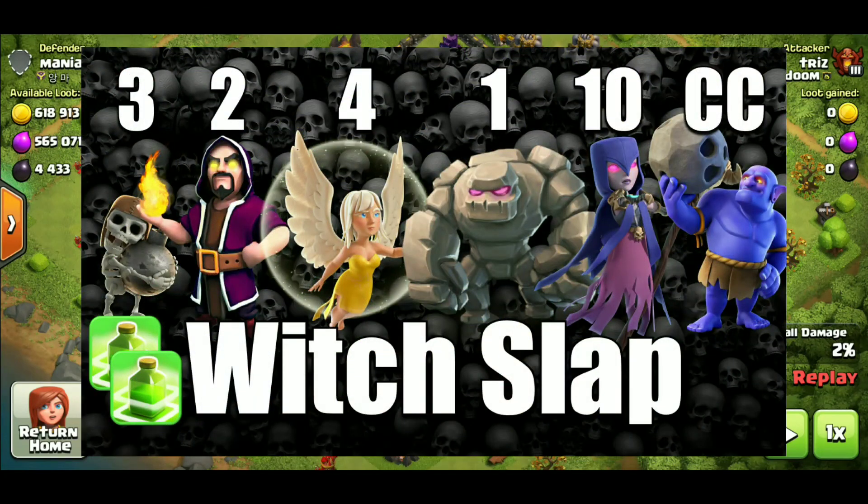With the first version, you're going to be rocking three wall breakers, two wizards, four healers, one golem, ten witches, and of course your CC bowlers.